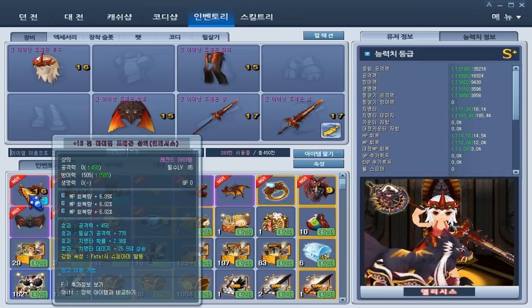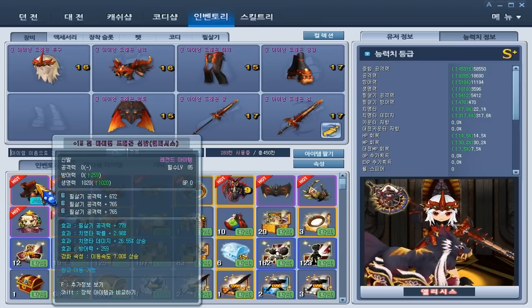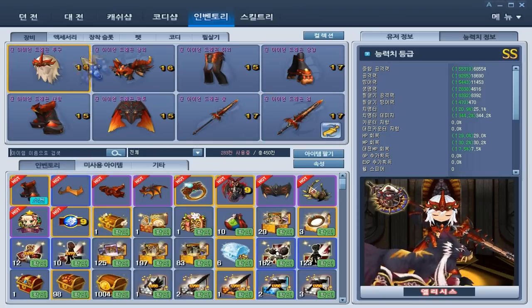Upper armor is attack, special attack, crit, and crit damage, with three MP regen cards. The gloves have three critical damage Burka's cards, and stats of special attack, crit chance, crit damage, and defense. The shoes have three special attack cards and stats of special attack, crit chance, crit damage, and defense.